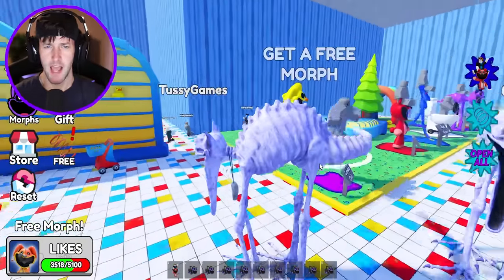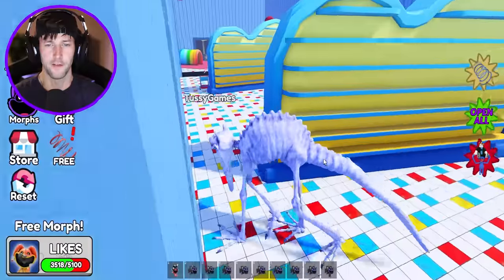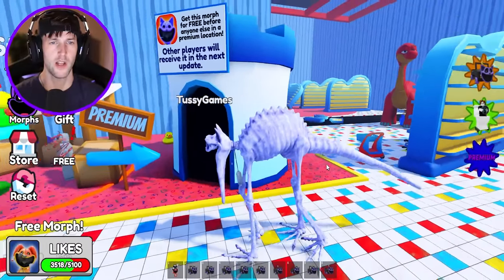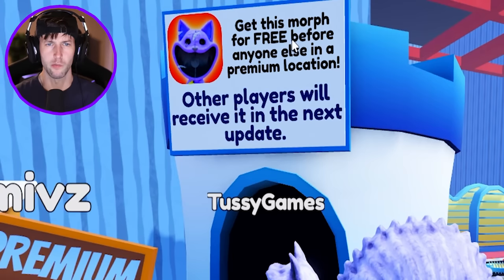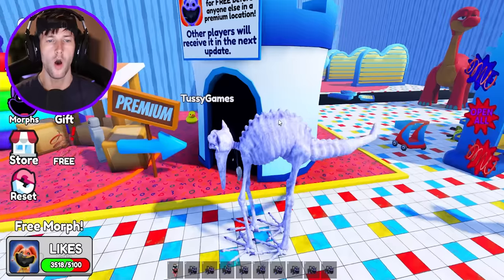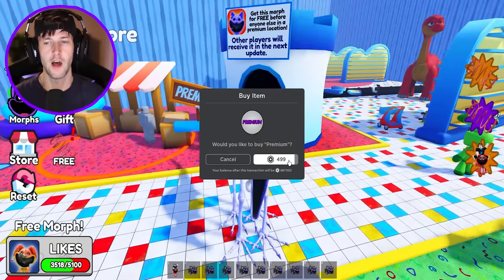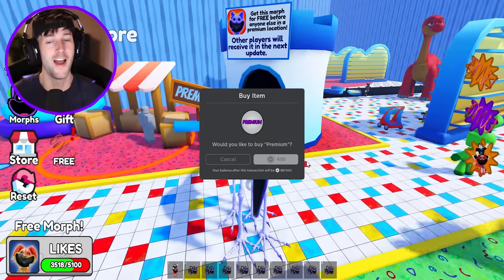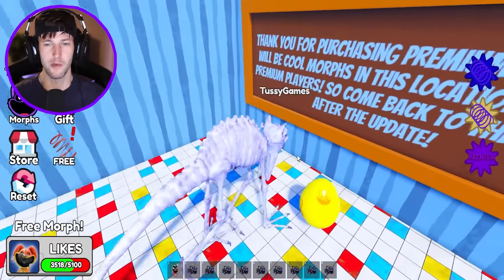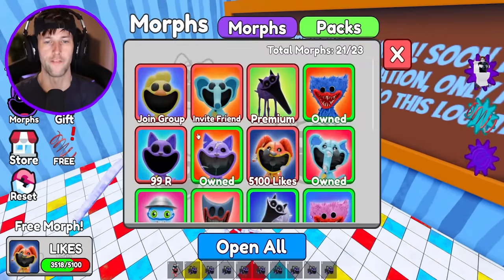That's the nightmare Catnap from the boss battle in Chapter 3 — he definitely looks like a dinosaur, doesn't he? He looks prehistoric. Get this morph for free before anyone else in a premium location. So we have to wait for the next update to get it. I'll buy premium — 500 Robux. I literally just paid 500 Robux for one morph. I know it's crazy, but I'm trying to get them all.